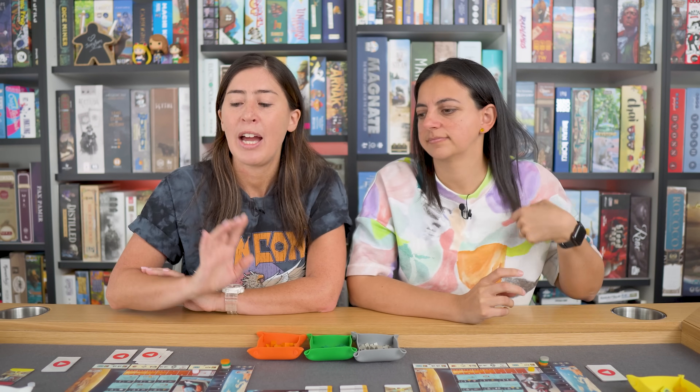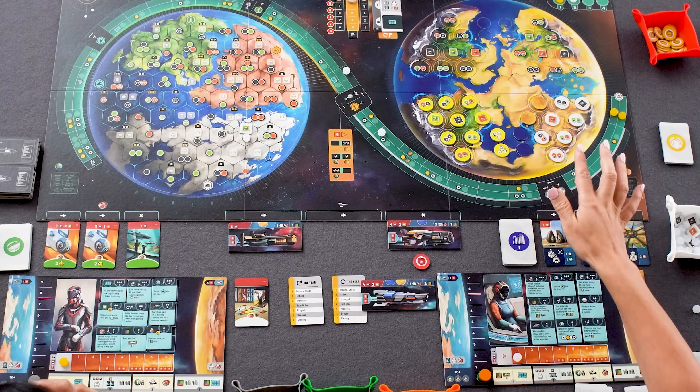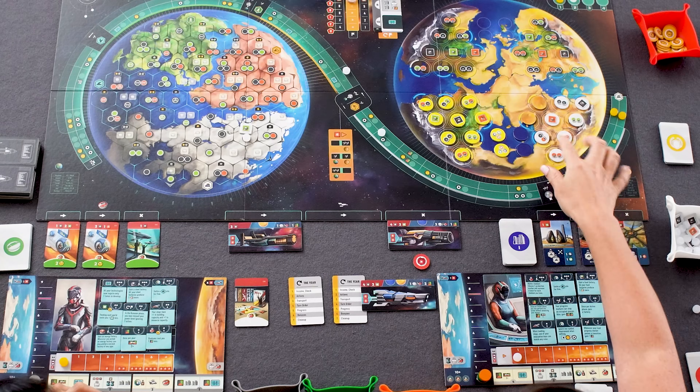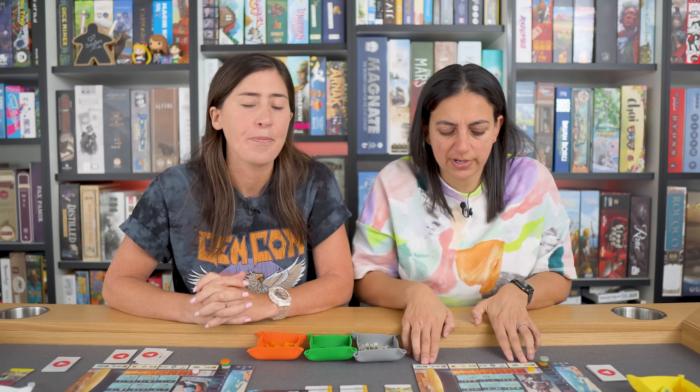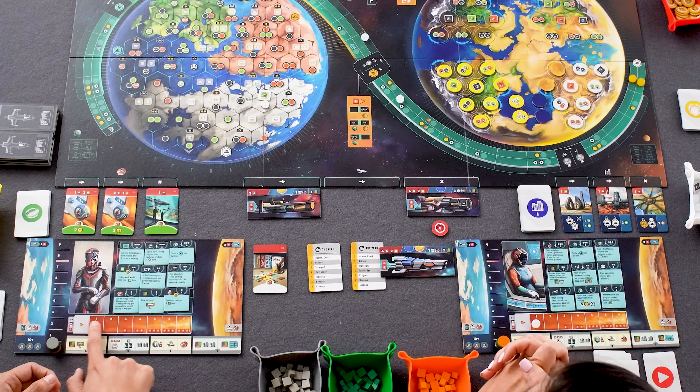A lot of people have been talking about the difficulty of this game. The first game, it is a little bit to wrap your head around, but the integration with the theme really helps people understand what they're trying to do. The thing that didn't help was some of the iconography — it takes a little while to process. The fact that there are circles and squares, and sometimes the squares represent factories, sometimes resources, sometimes production — that took a while to understand. But by the second or third game it feels really smooth and easy.